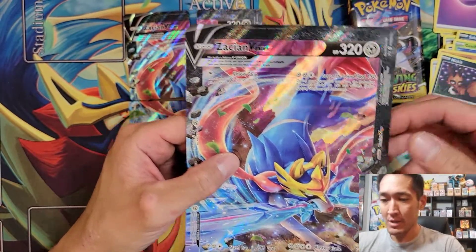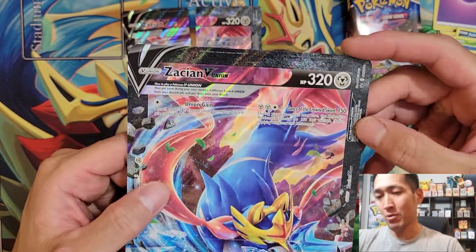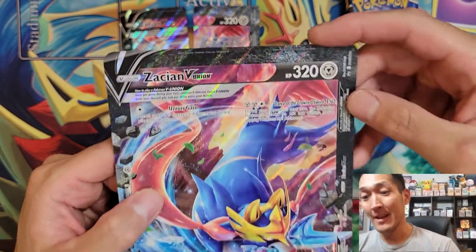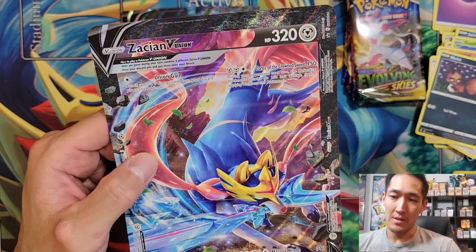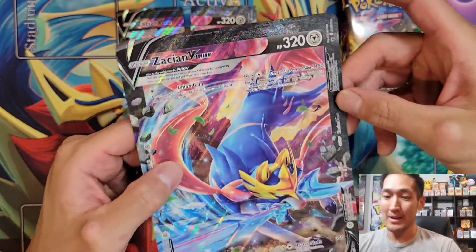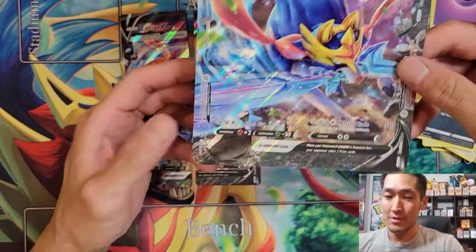First attack: Dance of the Crown Sword — for two Metal and one Colorless Energy, does 150 damage. During your opponent's next turn, the defending Pokémon's attacks do 150 less damage before applying Weakness and Resistance. So you're two-shotting most Vs, three-shotting most V Maxes. Not a bad attack — 150 isn't something to sneeze at, and that damage reduction next turn is actually pretty solid.